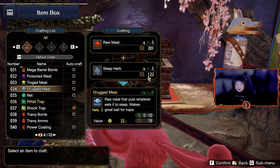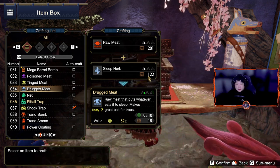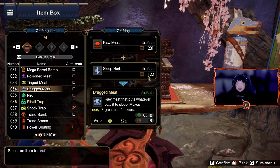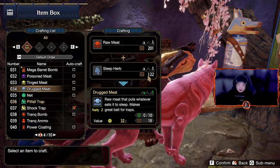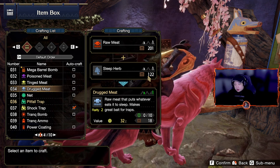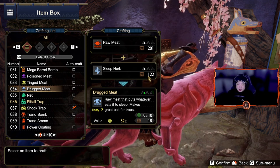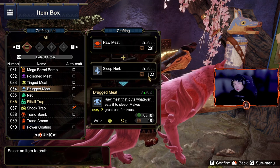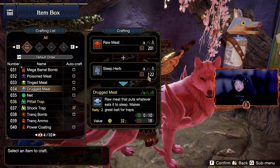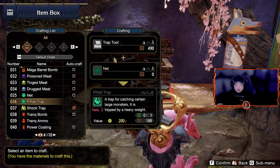Now this does have a little flaw, which is that there are no thunder bugs in the Sandy Plains map. So whenever you have a quest in the Sandy Plains map, you will either have to kill the monster or you will have to take another trap with you. I will demonstrate how this works first, and then after that I will show you where you can get the thunder bugs closest to camp in every single map other than the Sandy Plains.